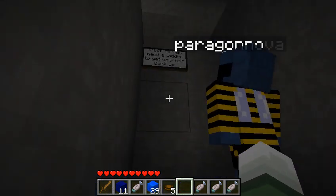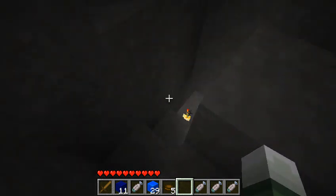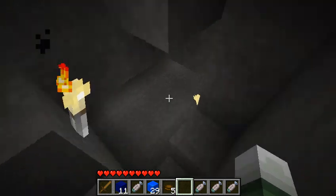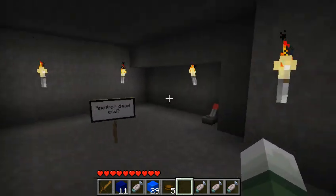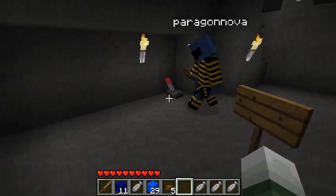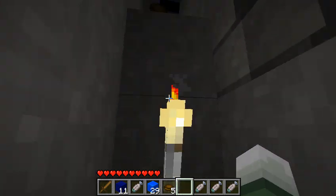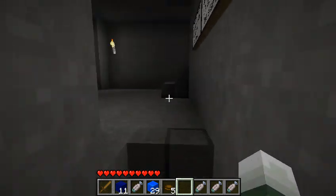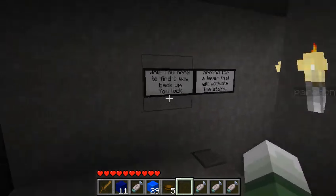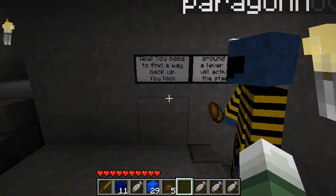We're stuck. There's a sign — oh no, you fell. We need a ladder to get back up. What the hell dude, was there even anything in the rooms? Another dead end. Well there was one — there was a switch that I'd flipped, and now there's another one. Wow, look, there's pistons there, you can kind of see them. You need to find a way back up.